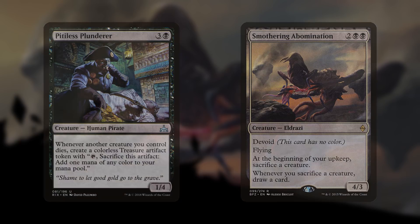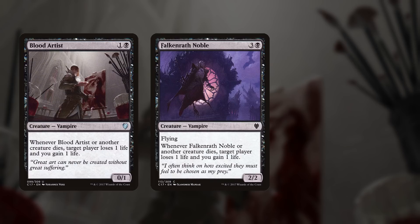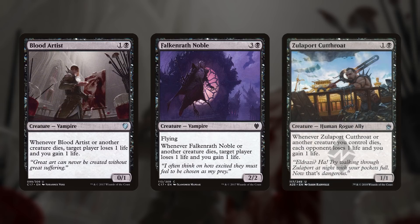To help us win the game off our Aristocrats plan, we have three namesake Aristocrat cards: Blood Artist, Falkenrath Noble, and Zulaport Cutthroat. Whenever we sacrifice a creature, they drain our opponents for life, gain us life, and deal damage to our opponents. Depending on how many times we can do it in a turn, they could kill our opponents outright. They're very good with the cheap, recurable, Aristocrat-style creatures we have in this deck.